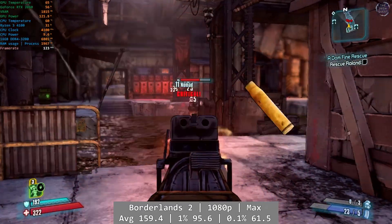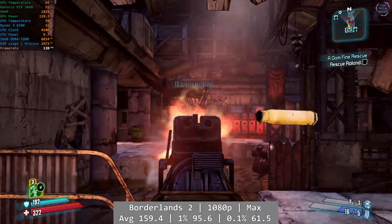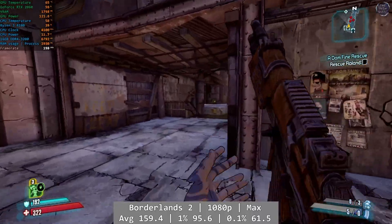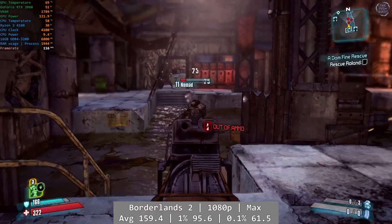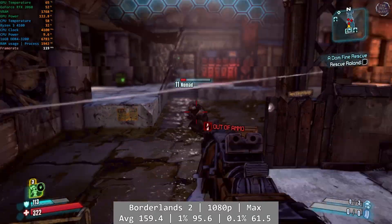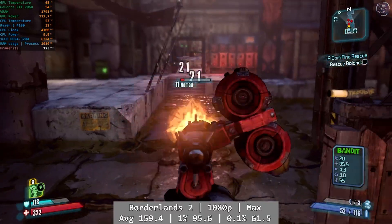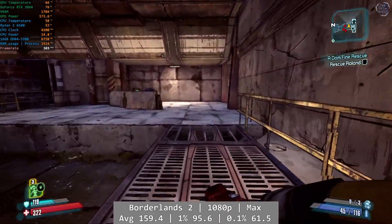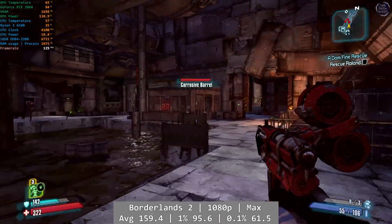Borderlands 2, on the other hand, ran great. At 1080p with all of the graphical options maxed out, the 4100 had no issues, and Borderlands was a fantastic experience all around, with top-notch performance reflected in the numbers across the board. Average was 159.4, with 1% at 95.6 and 0.1% at 61.5. You're in for a great time.